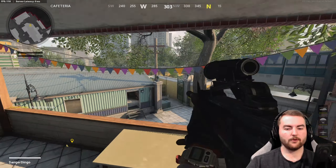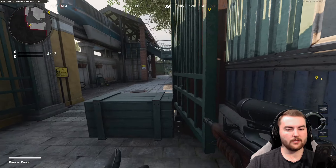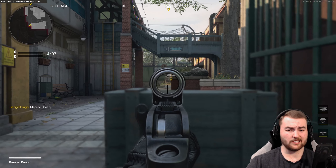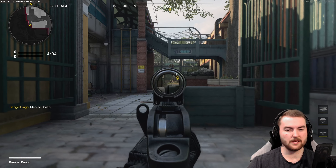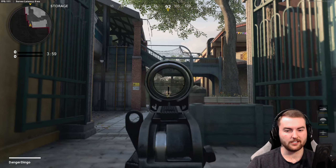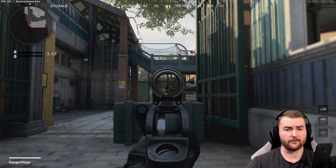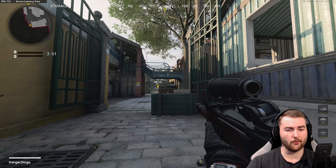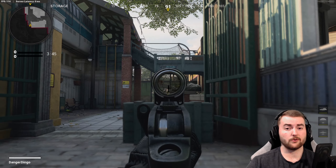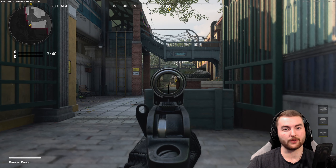Another interesting spot - if we look here, you can sit in this corner and press yourself against the back wall and wait for people to run up that path or along the monorail track. This is particularly good with a thermal sight as you can sit back here and just wait for people to walk into you. There's no real way people are going to see you back here since it's fairly well covered. Hardcore plus thermal scope - you can just sit in this spot and wait for people.